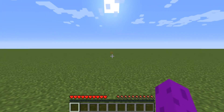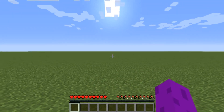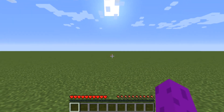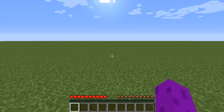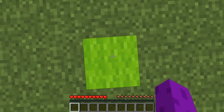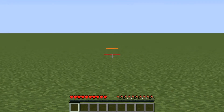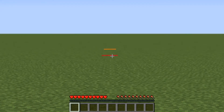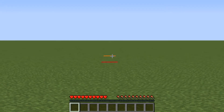But before we go into light levels, let's talk about where monsters can spawn. Monsters can spawn within 128 blocks of you, but not any closer than 24 blocks. If we're standing on this block and look out here, we'll see this red wool — that indicates that block is 24 blocks away, and monsters can spawn there.